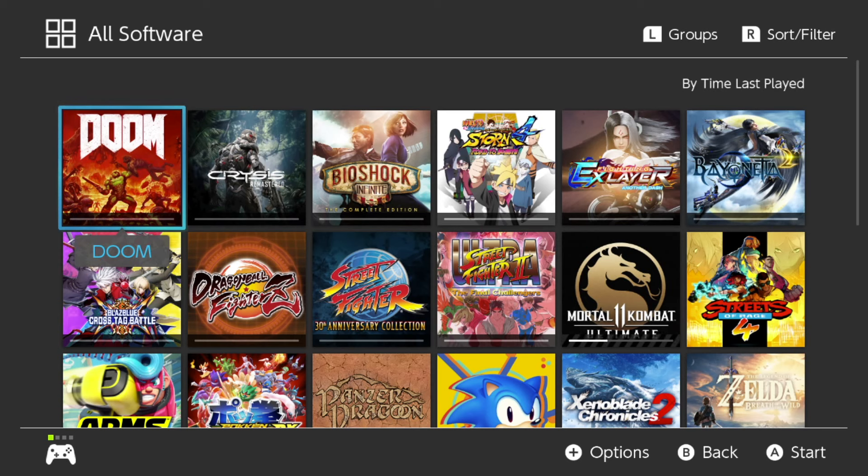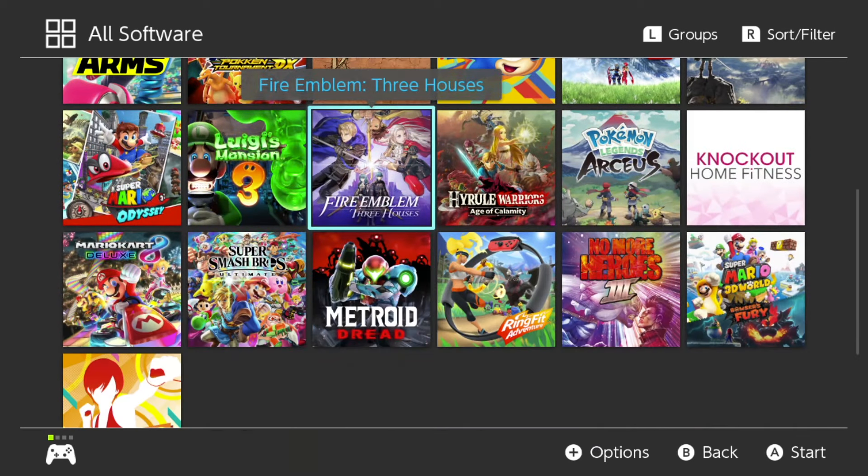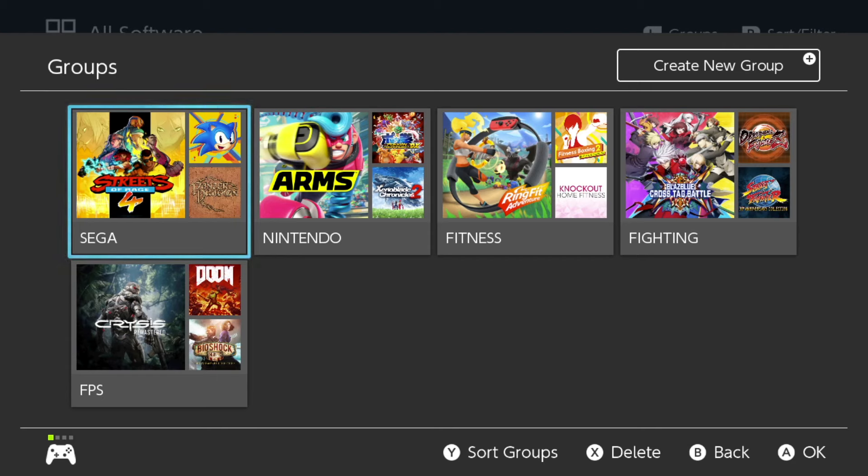If you look in the upper right corner, you'll see a section for groups accessible with the L bumper. If you click that, it will bring you to another screen that says 'Groups,' where you can create different ones.